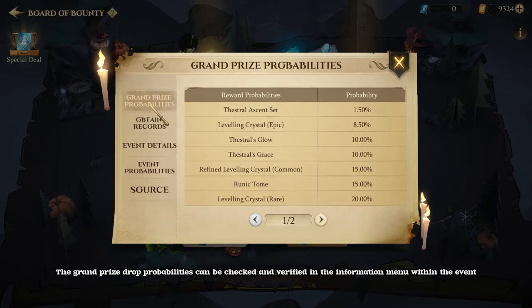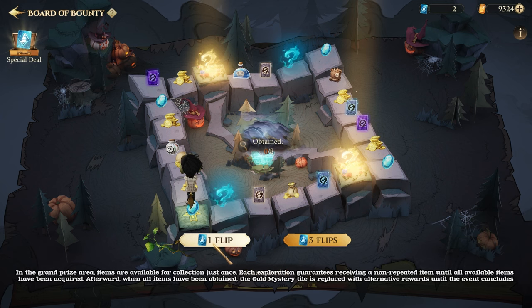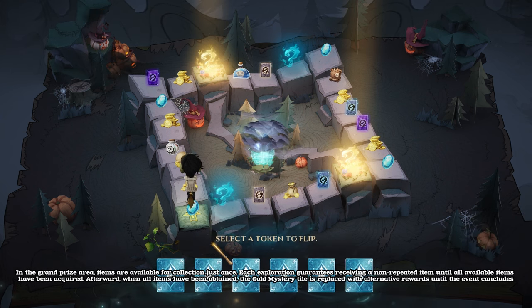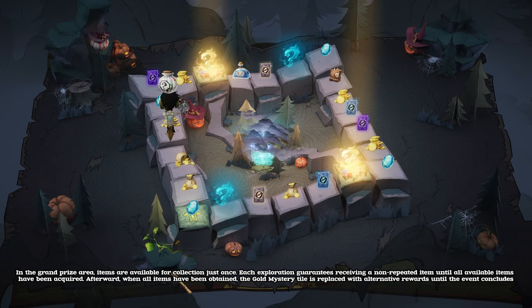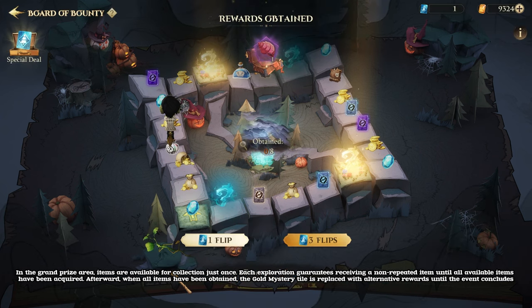The grand prize drop probabilities can be checked and verified in the information menu within the event. In the grand prize area, items are available for collection just once. Each exploration guarantees receiving a non-repeated item until all available items have been acquired.